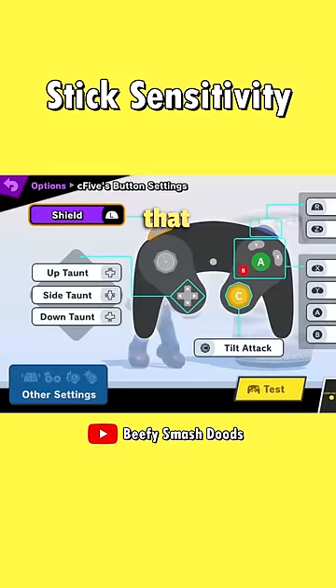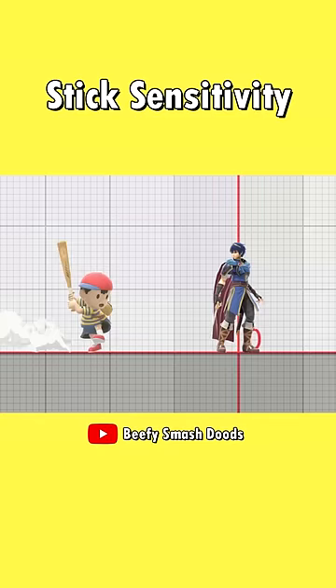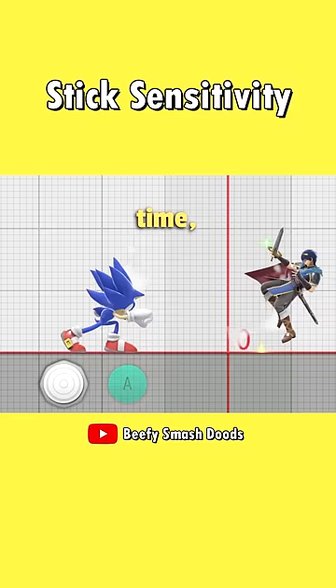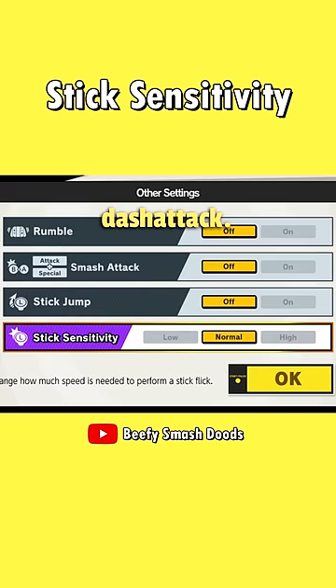To this day, there are still people that don't know what stick sensitivity actually does or are misinformed about it, so here's the truth. Stick sensitivity only influences your smash attacks if done with A. To perform a smash, you have to push into a direction and press attack at the same time, although not exactly at the same time. After pushing into a direction, the game gives you a little bit of leeway to press A. If you miss that timing window, you will get a tilt or dash attack. Stick sensitivity changes this timing window you have to perform a smash.